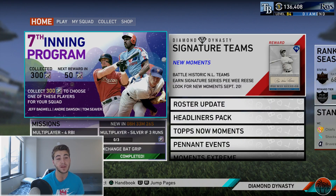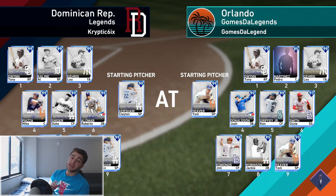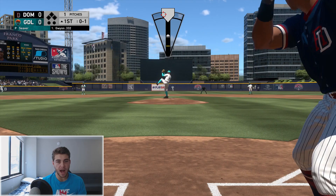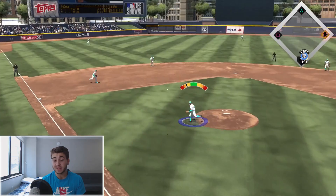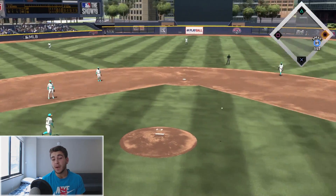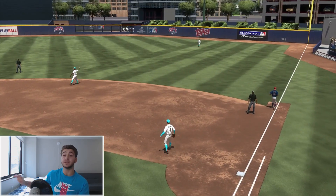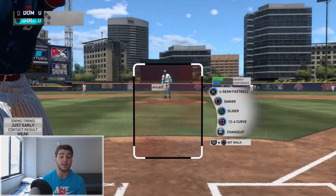They definitely got some sloppy seconds from the last sixth inning program with Griffey, Piazza, and Jackie, but hopefully they're gonna surprise us. Oh my god, about time — we get Tom Seaver against Kershaw! This guy's got a really good team. Whenever I do these pitching debuts, I always face subscribers and I really enjoy playing people with better teams because it's more of a challenge. I want to show that this card is damn mighty fine.